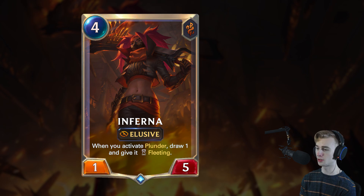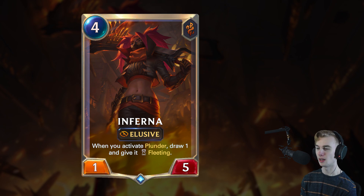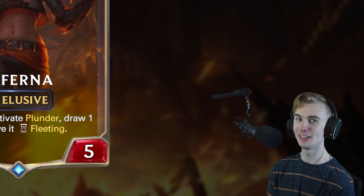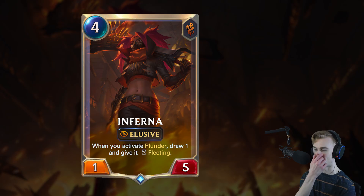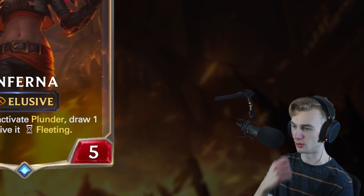Moving on to the next card — a 4-mana follower that is also elusive for some reason from Bilgewater. This is a 1-5 elusive at 4 mana. When you activate plunder, draw 1 and give it fleeting. This doesn't even need to be elusive. I guess what happened is maybe they made this card and thought, well, it's not good enough on its own, so let's just slap elusive on it. This is a bad card in my opinion. Without Twisted Fate and Bilgewater, this really has no solid reason to exist. Maybe this will make more sense with Samira, but until we see Samira, this just seems like an absolutely terrible card.